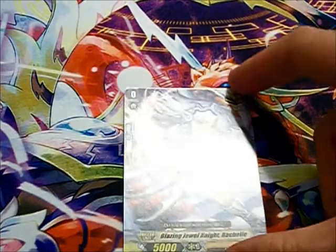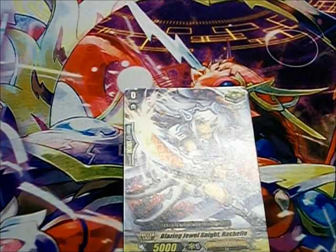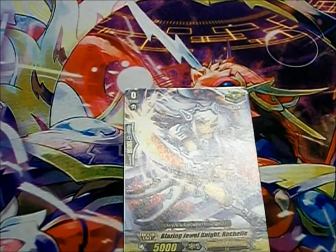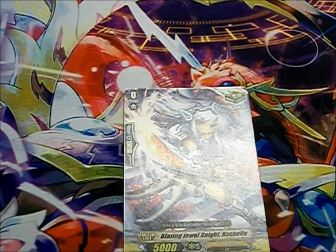Next up, the critical trigger — one of the two biggest sources of salt in the game. A critical trigger adds one more damage to your attack. So say my vanguard is attacking and will deal one damage if he hits — factor in the critical trigger and he's now doing two damage. And God help you if two critical triggers go off, because then you're going to be doing three extra damage to your opponent, therefore halfway killing them.